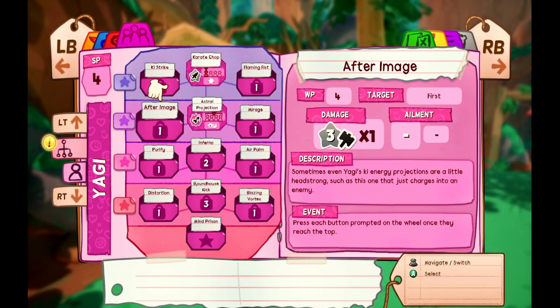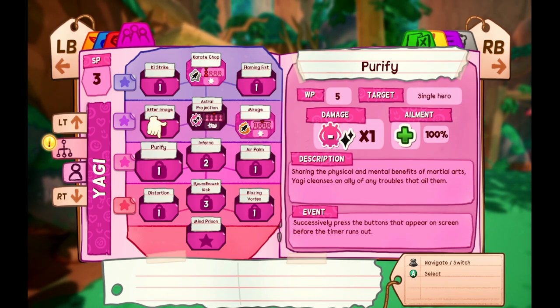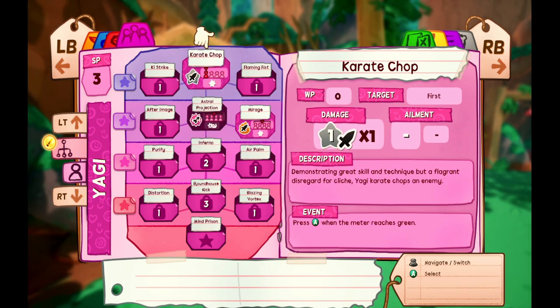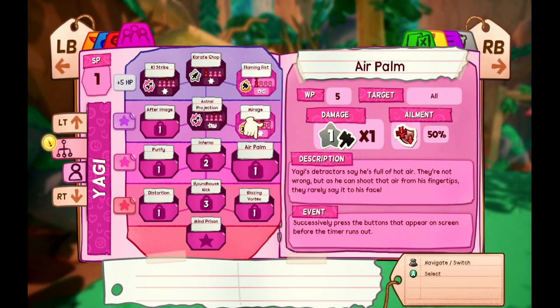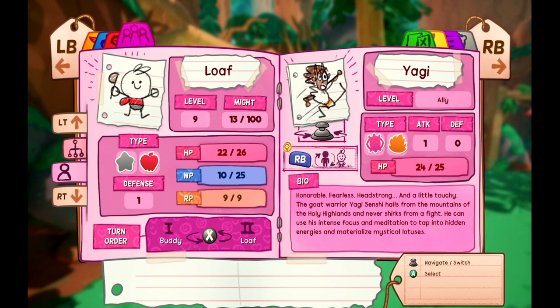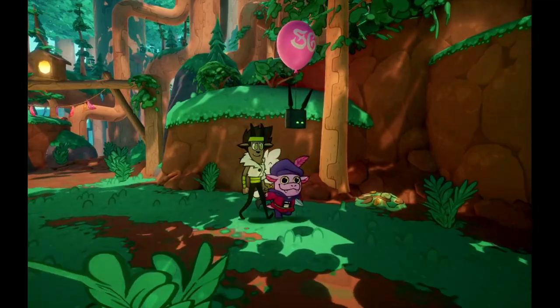There we go. I definitely want Mirage where we can do fire damage, and then Purify — what does this do? Cleanses — removes any statuses I'm guessing. He does get a health bonus if you clear everything on the row, so maybe I should do that — gets plus five HP. Might as well just get that more HP for Yagi, and now he's got 25 HP. I'll save while we're at it.